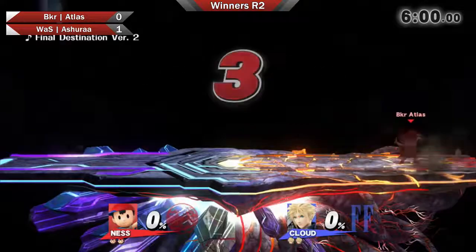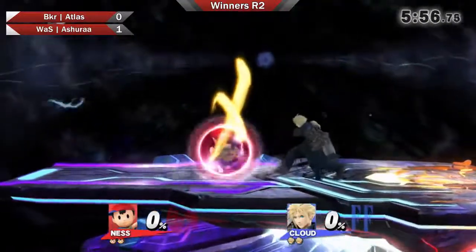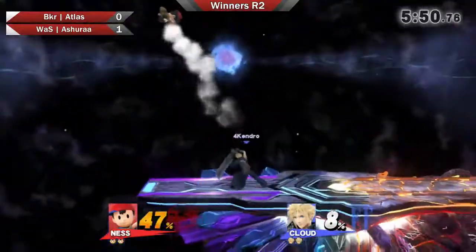You can tell he's very rusty — he hasn't been to a weekly in a long time. His last showing was at GCS 2. He definitely needs to iron out the kinks, especially in such a high pressure matchup. Like that down throw — he misread the DI, did the back hit. And again, we're seeing Atlas charge up because that is the matchup.